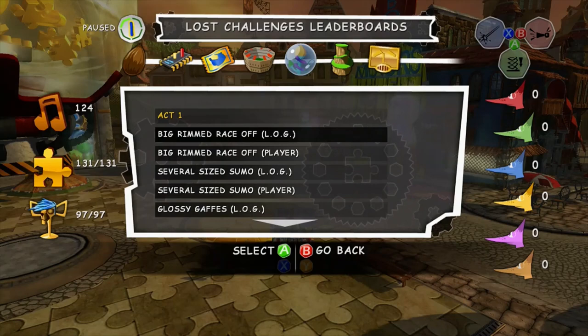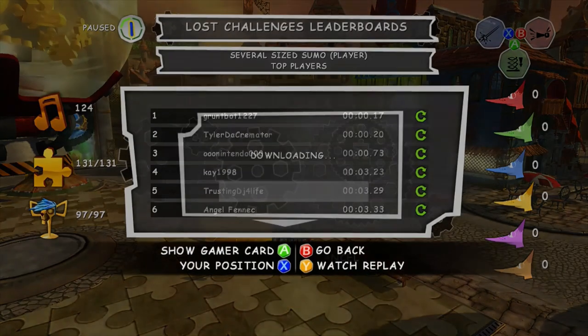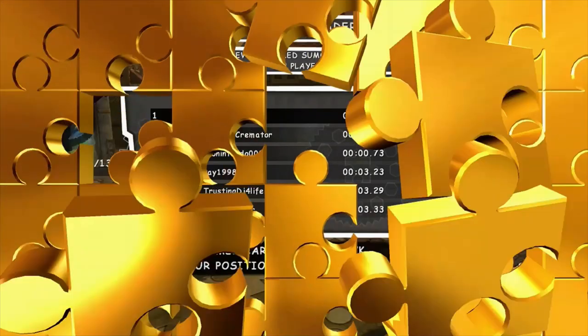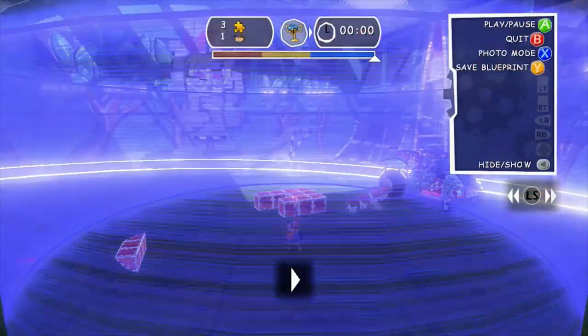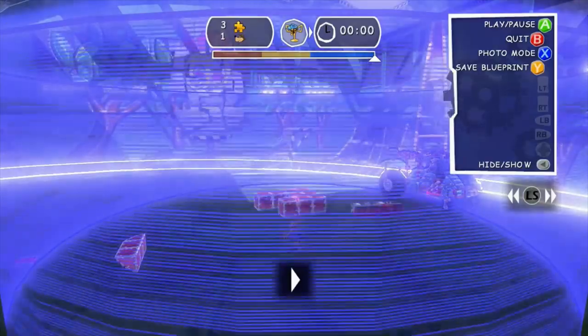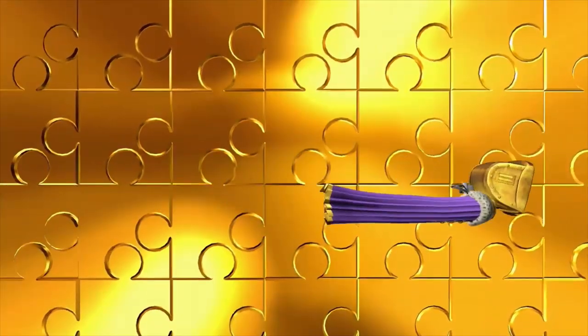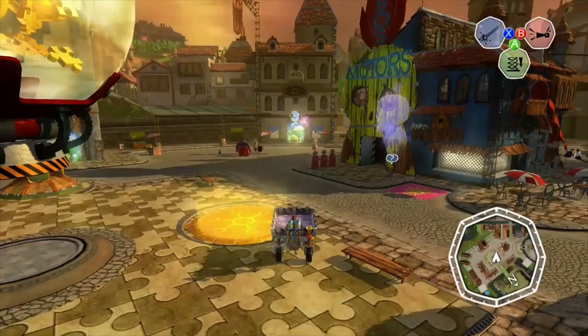The next record is basically the same as the first one — the player's version — which I still have the record in even though it's the same exact thing. You just jump out immediately and pause the game, except this one you can see I imported those sinkers, which makes it a lot easier to push Piglet out of the ring because it's not a log challenge — you can build your own vehicle, so definitely bring your sinkers with you.